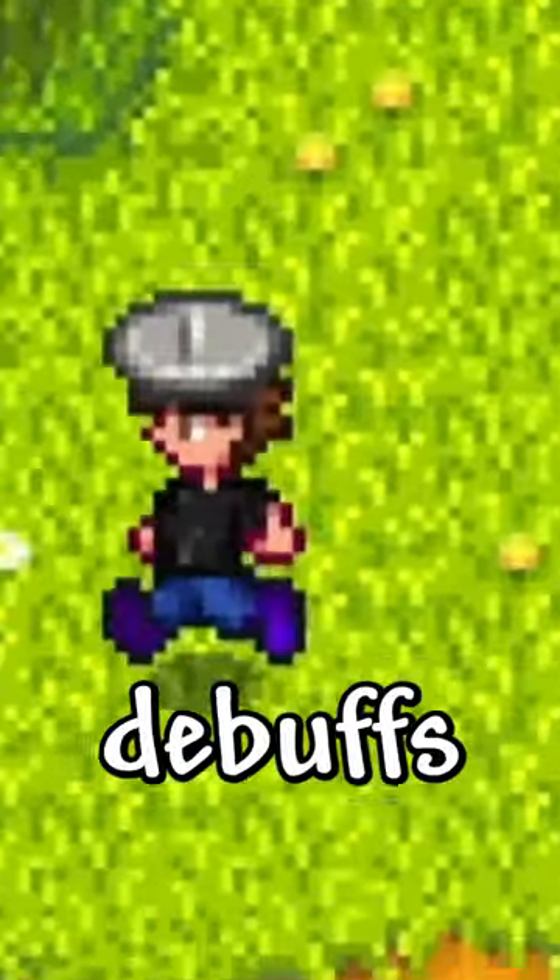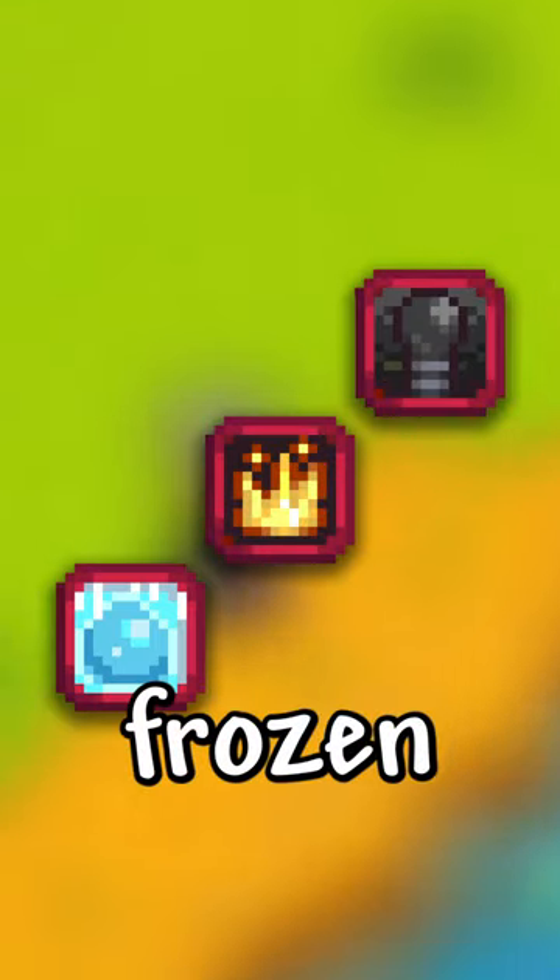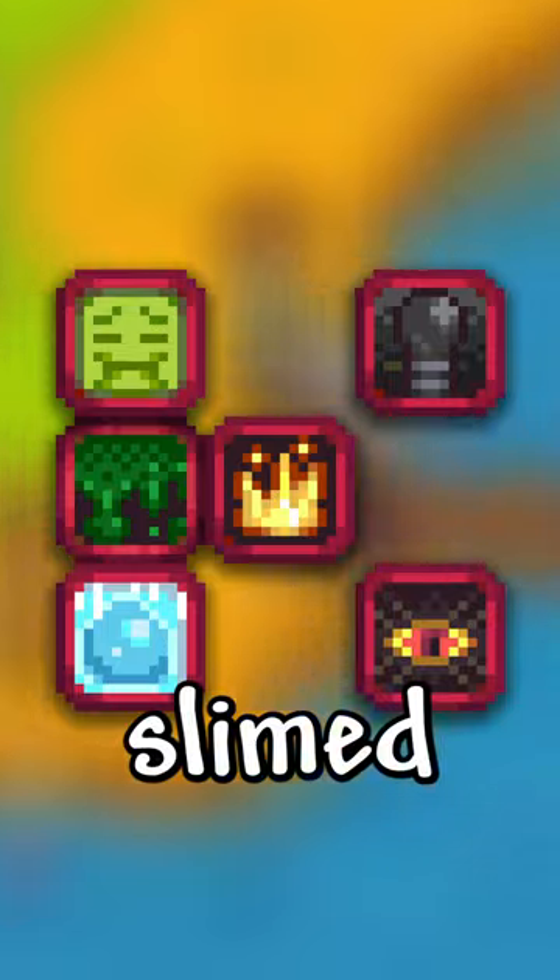The Basilisk Paw makes you immune to debuffs, such as burnt, darkness, frozen, jinxed, nauseated, slimed, and weakness.